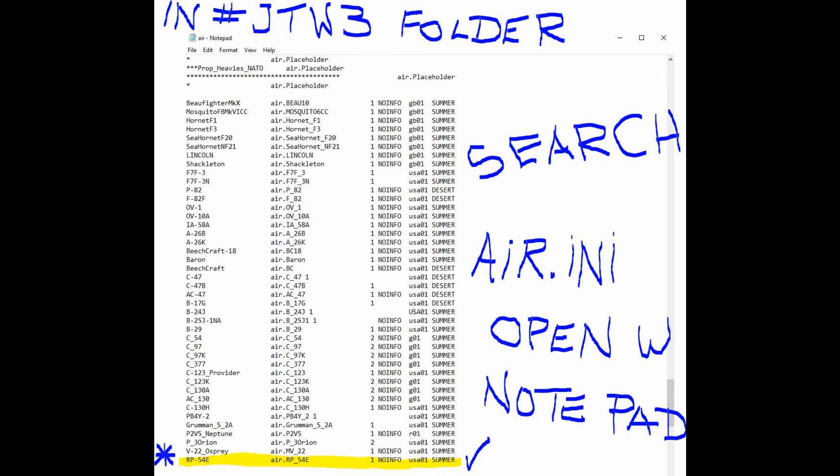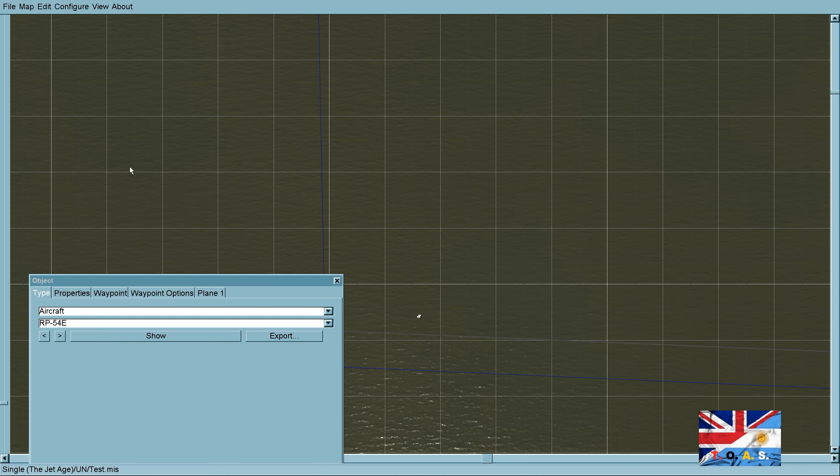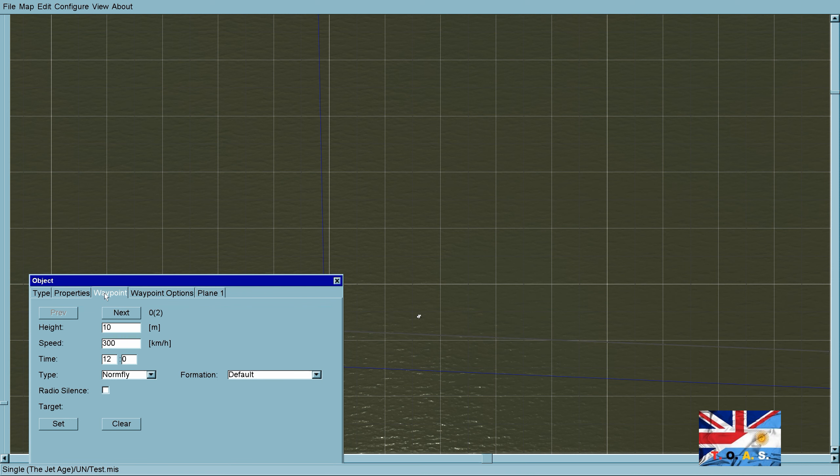I'm using the Bat Pegasus TOAS Falklands War mod. We re-add the highlighted line to get our drone missile — the RP-54E. And there it is.